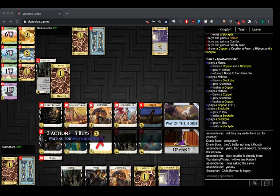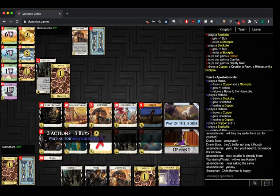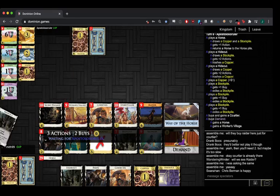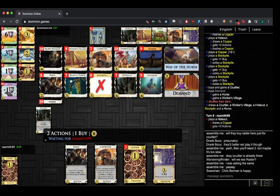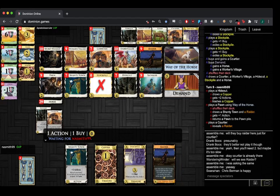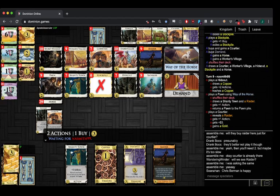So a 10 here. Naismith did do what I was guessing: Raider, Courtier, Shanty. Horse is a Pawn — gets the nice reveal off Raider. That'll add some stuff to his deck and then hopefully Shanty draws up the other Courtier. As chat was talking about before, I think you don't ever play the Raider here, because if you do then you can't use it next turn for Courtier. So you either have to have two Raiders or you need to not play the Raider.